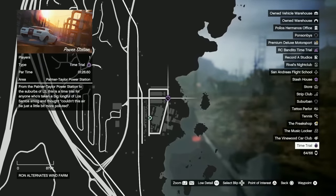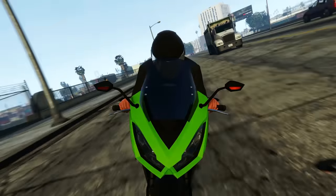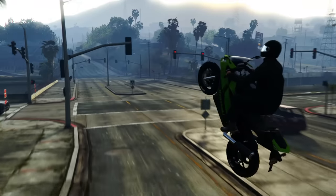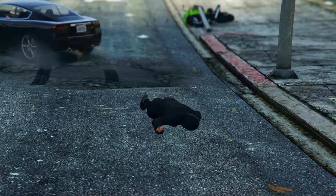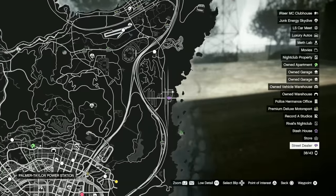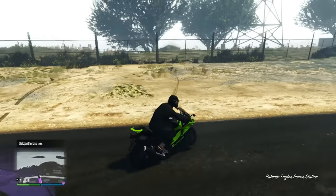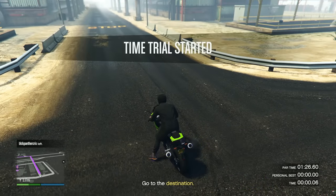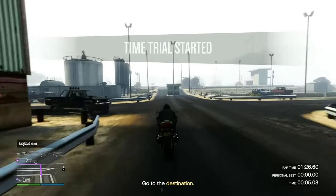For our third money method we have this week's standard time trial, located over at the power station. I highly recommend using a motorcycle — I used the Shinobi, one of my personal favorites in GTA Online. It's really fast, has great handling, and is just an overall great bike. Once you get to the time trial, drive into the purple time trial area and press right on your d-pad to start it up. Immediately after, open your map and set a waypoint on the yellow dot, then quit the time trial from your phone and do a U-turn to face the opposite direction. Get as close to the edge of the purple area as possible while still being able to start it.